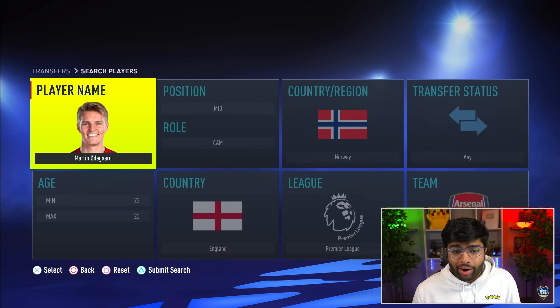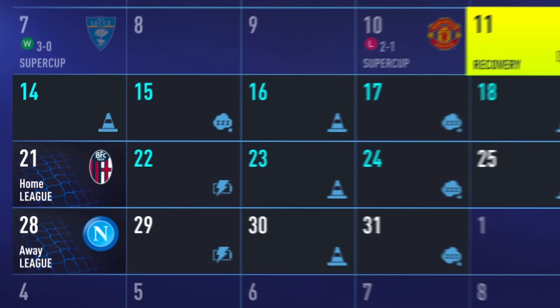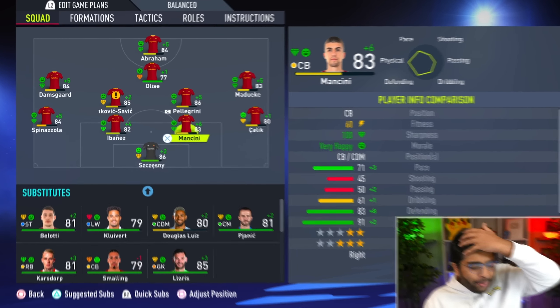Let's go ahead and try to sign Antonio Rüdiger. We've got to be very smart — we can only spend 70 million. Starting with 60 million: his contract is expiring, and they're willing to work with 69.3 million. This is the dream. I don't want to mess around — I feel like this is a brilliant deal. Let's pay it and just get done with it. 69.3 million for Antonio Rüdiger — let's bring him back to Roma. What a journey Rüdiger's had: at Roma he was brilliant, at Chelsea even more brilliant, won the Champions League, and now at Real Madrid.